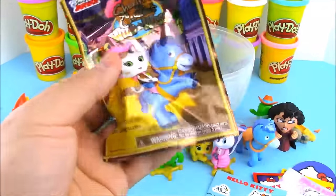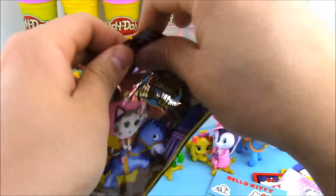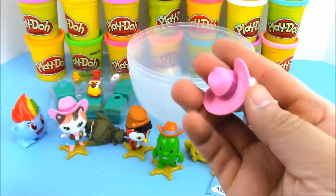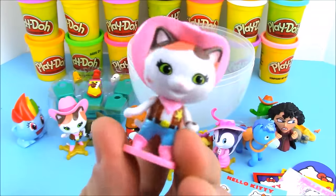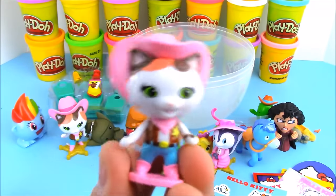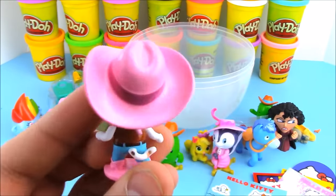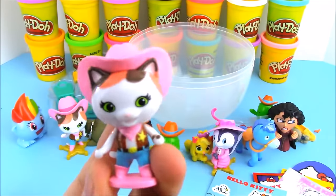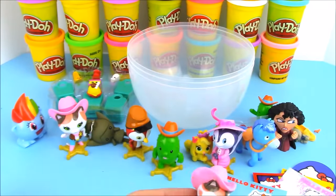We're down to our last surprise blind bag, and it's another Wild West Sheriff Callie blind bag. Let's go ahead and open this up and see who we have — we have Sheriff Callie! Awesome. So in our giant Play-Doh surprise egg of Sheriff Callie, we got Sheriff Callie herself in the blind bag, and we also got her in the figure set too, which was really cool.